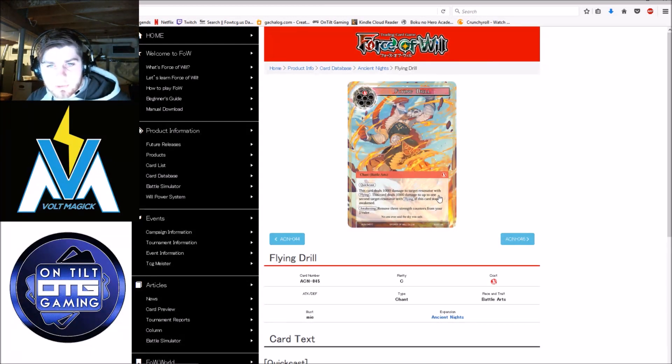Flying Drill — deals 1000 damage to target resonator with flying, and 1000 damage to up to a second target without flying if awakened, removing 3 strength counters from your J-Ruler. 1000 damage to a resonator with flying — for the most part in New Frontiers, if there's a flyer on board it's Griffin at twelve-twelve. 1000 damage doesn't make the cutoff. I don't know why Forceful keeps printing twelve-twelve flyers in green and black and then gives red ten-ten flyers. Red's really getting the short end of the stick here — especially something like this that's 1000 damage to a resonator with flying but can't kill the relevant Griffin. You can kill Manticore, but if they're playing Manticore against a red deck, you've already lost.